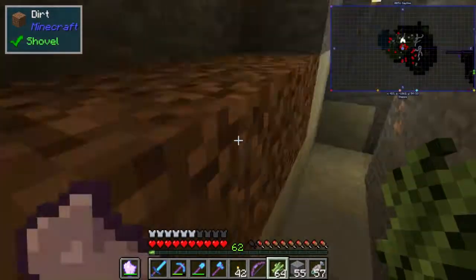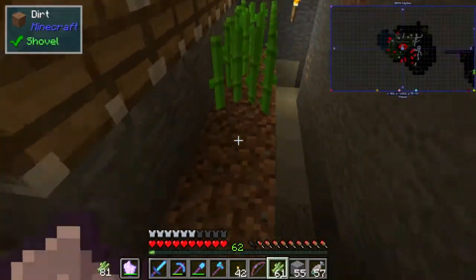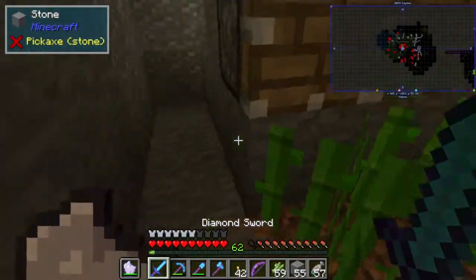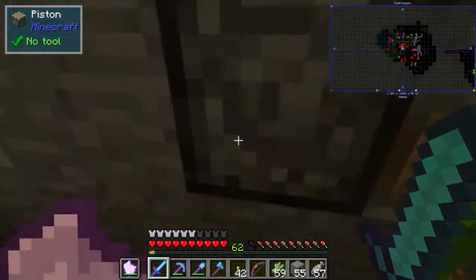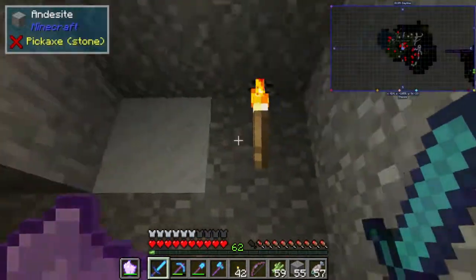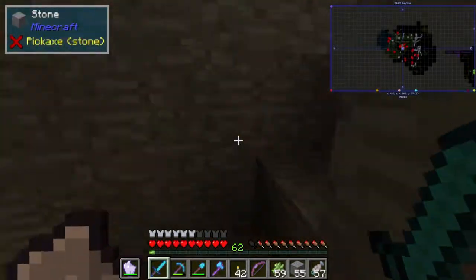These will start producing sugar cane on their own as well. This is kind of how I basically just mined out this three by eight block area — I kind of just put it all here, and I made sure to put torches here so no mobs will spawn down here.